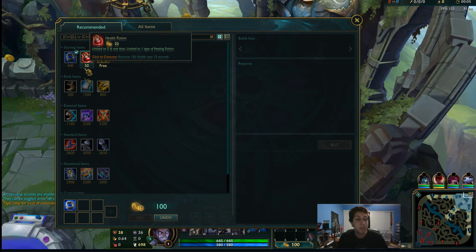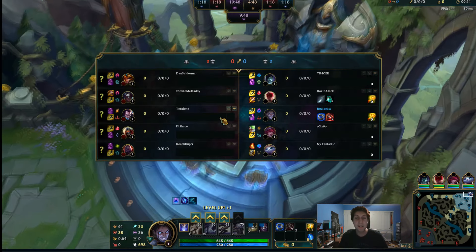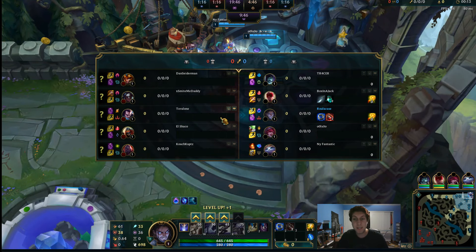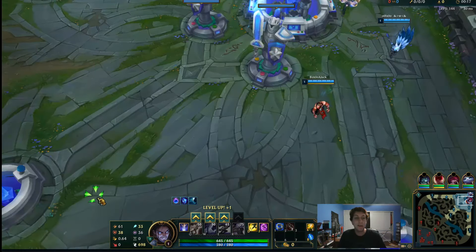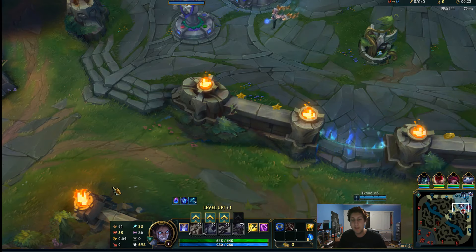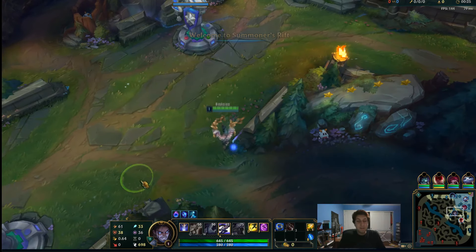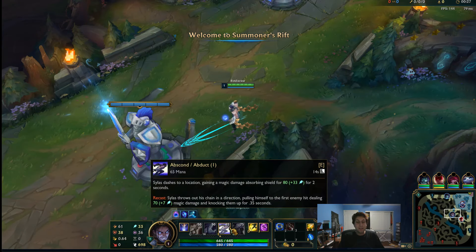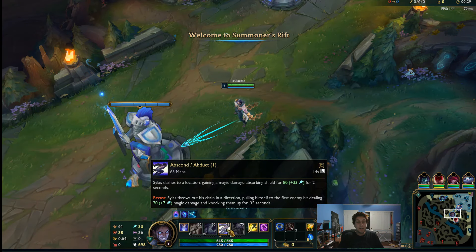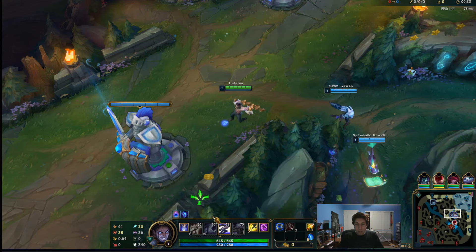Alright, so we're gonna start Doran's Ring because of the health and the mana. That's pretty nice, honestly — it's gonna keep us in lane for a while. I honestly might even get a second, just because it's so good for laning phase. We're not really going for a kill lane; we're going for farm, maybe roam later lane. And then we're still gonna start E — I think we've always started E. This matchup isn't really in my favor though, because I get a magic shield and Yasuo is not magic. But we'll see what we can do.